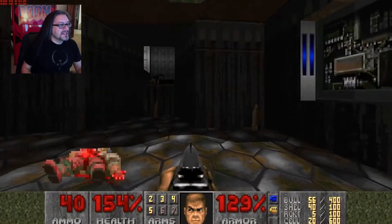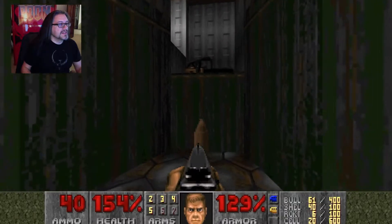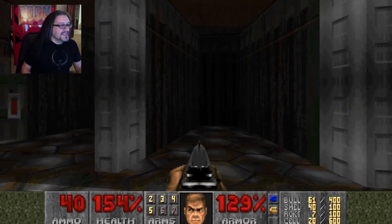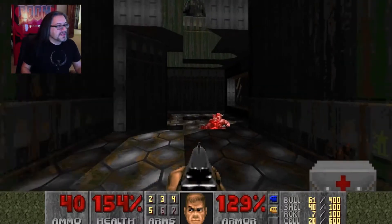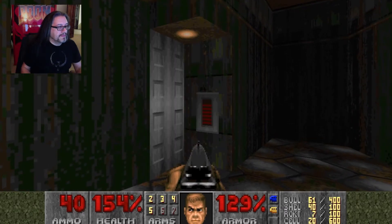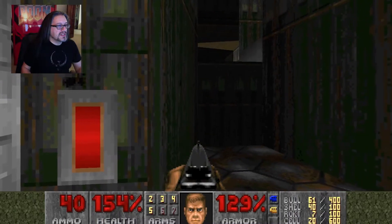Cleared out all these guys and now here's a little area that has a cool chainsaw in it — which you can't get yet, not for quite a while. You kind of look around, everything's cleared out and gone, and it looks like you're going to have to flip that switch. When you flip it, it opens up the next section.